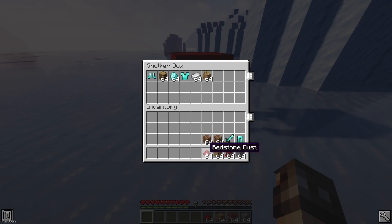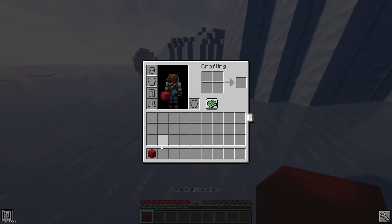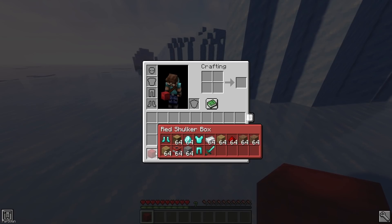Shulker Tooltip can be used to see what you have stored inside a Shulker box, without placing it down. All you have to do is hover over it in your inventory to see its contents.